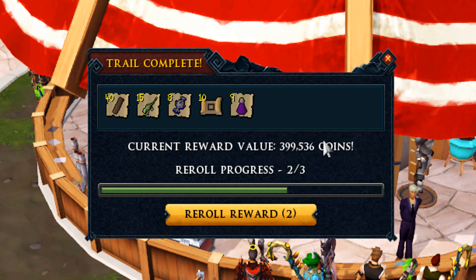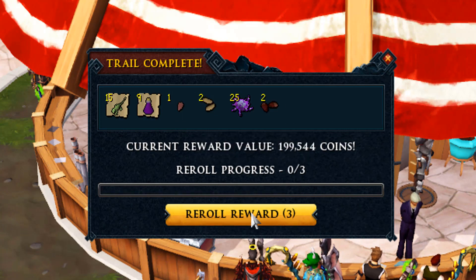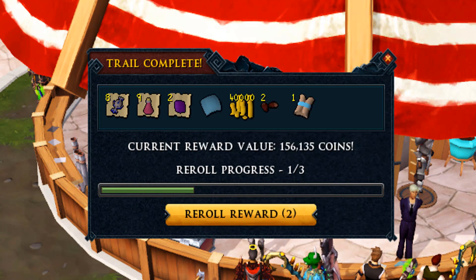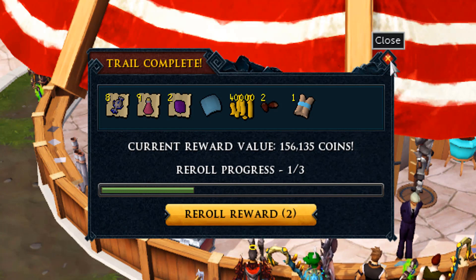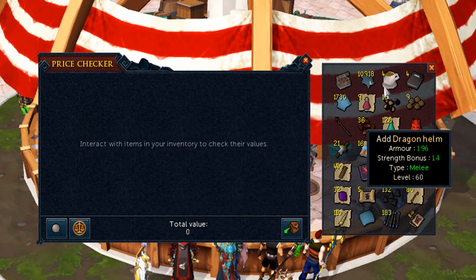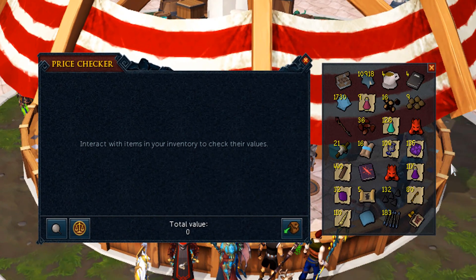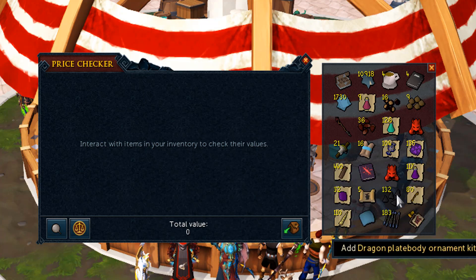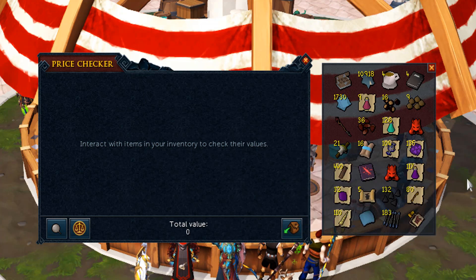We've got another master right there — number 15 right now — so it's going great in the master clue scroll department. 400k right there. We have two more caskets to go. And in the final one we got a master clue scroll, so we're not going to reroll that. In total we got 16 master clue scrolls, which is absolutely amazing — that's above the rates. Really happy with 16, plus some skill items like Chin-chompa things for the new skill.